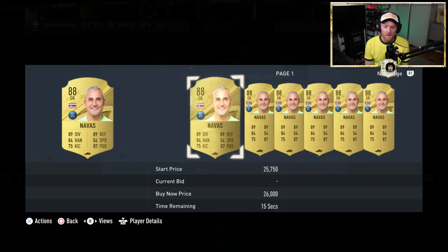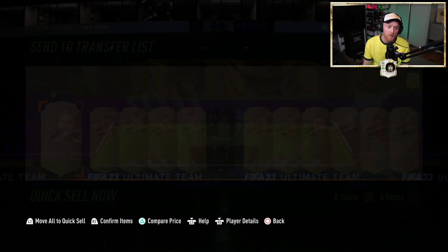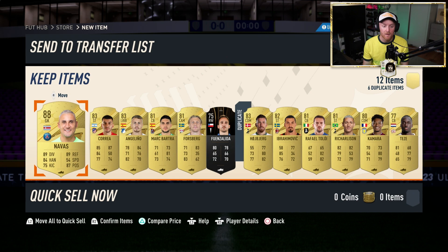Who do we go for, guys? Let me know in the chat — are we playing Navas or are we playing Donnarumma? Obviously we're getting the chemistry to both Nurmanj and Hakimi. Is it Navas or is it Donnarumma? Let me know in the comments.